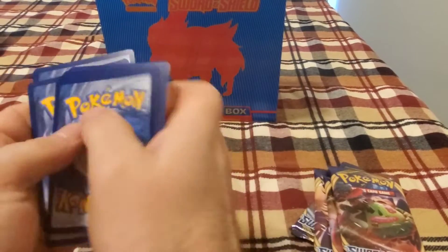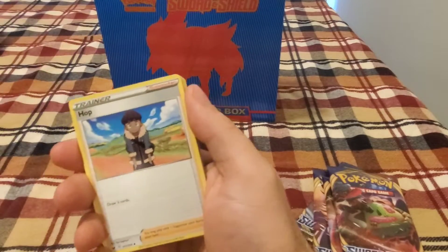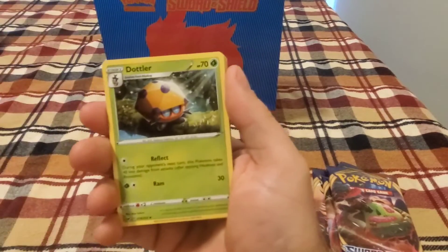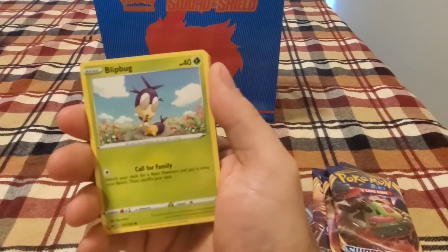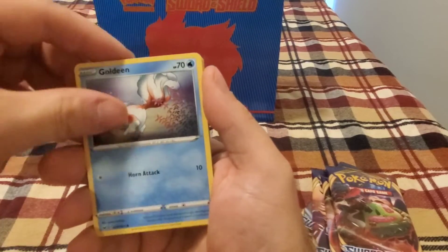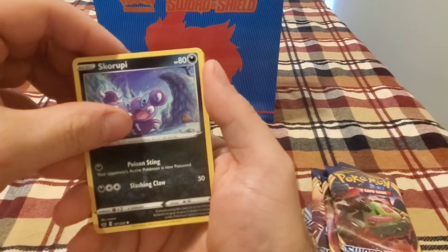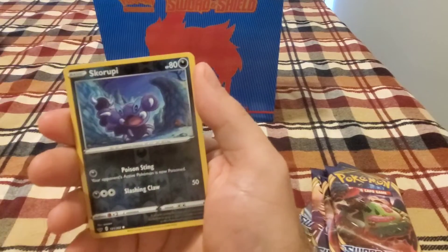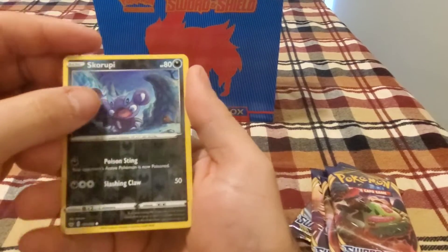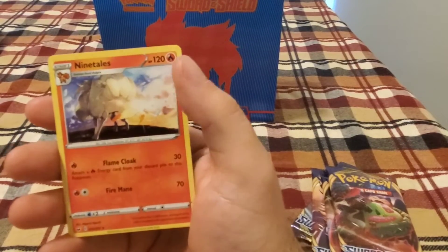We're in the search. We got the Lightning Energy, we got Hop, we got Dottler, Potion, Blipbug again, Galarian, Yamper, Skorupi, Clobbopus again. And the rare is Ninetails.